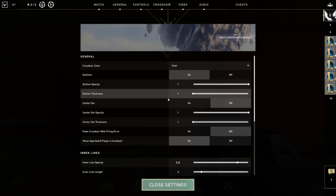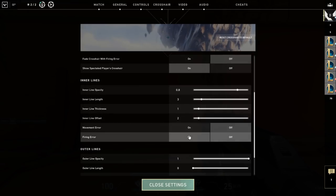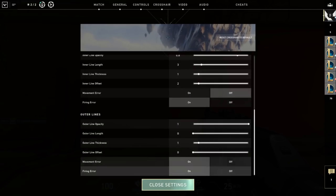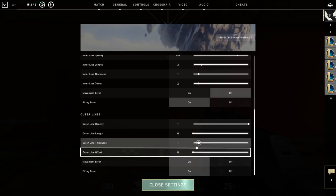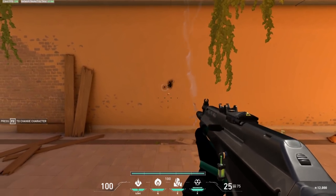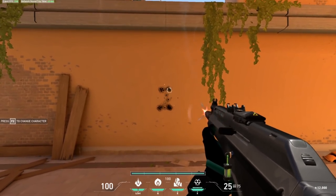Here's a quick tip: with outer line offset at 40, the top outer line with full firing error marks the max distance the Vandal's recoil reaches. This can be great for new players not yet familiar with recoil control — you can spray and use this line to aim for your opponent's head.